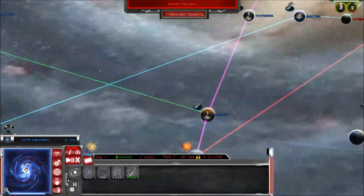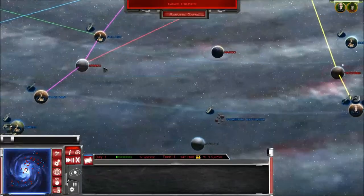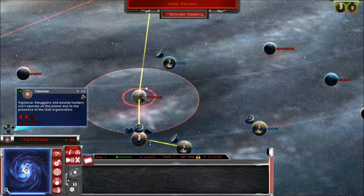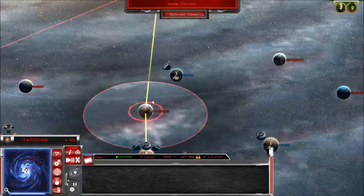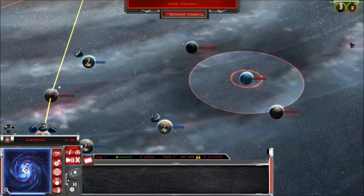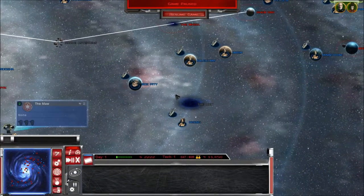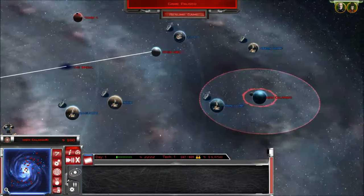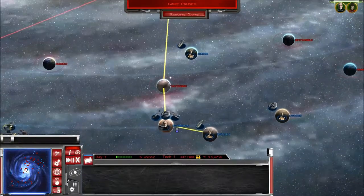Bespin and Iruedo are good sources of income. What I actually want to do first is take Tatooine, because Tatooine is the corridor lane — for the inner rim systems to get to the outer rim they need Tatooine to reach the other planets. Kamino is their lifeblood of clone troopers; if they can't get clones out then they're screwed. Mon Calamari is one of their big capital ship producing factories, so we'll definitely want to take that as well.